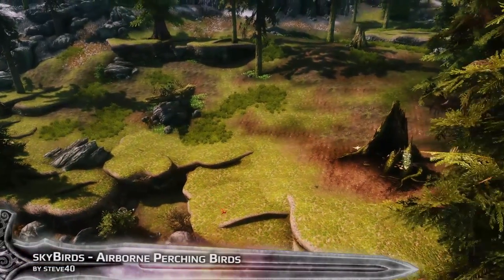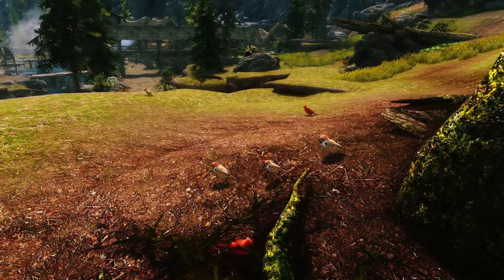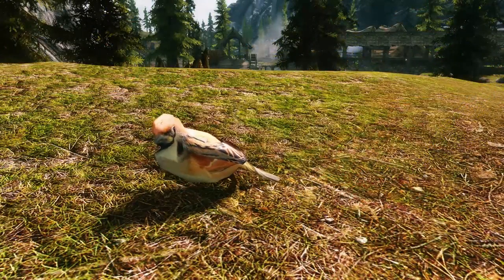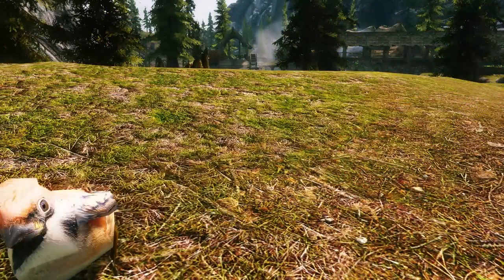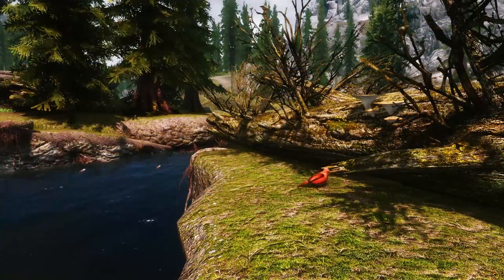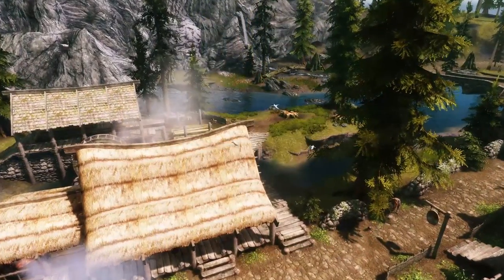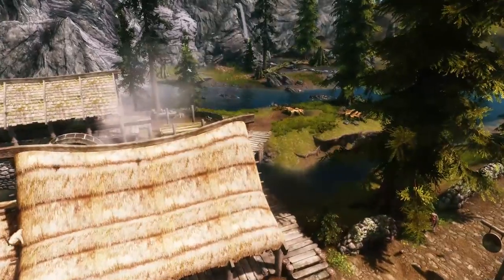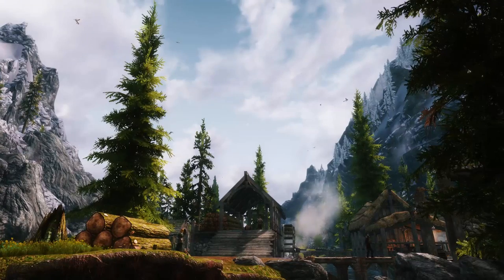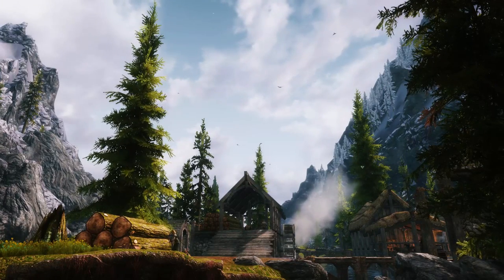With the CBBE body I'm not so sure — something might be clipping. I didn't test it yet, but I just recommend using it for UNP. It's in my opinion the best body anyway, but everyone has their own taste. Now, Skybirds — Airborne Perching Birds — that's a mod that just got uploaded today and it's lovely. You have a lot of birds with an AI, so they're not static. They fly around, land on different places, jump around, start flying again, and eat worms.